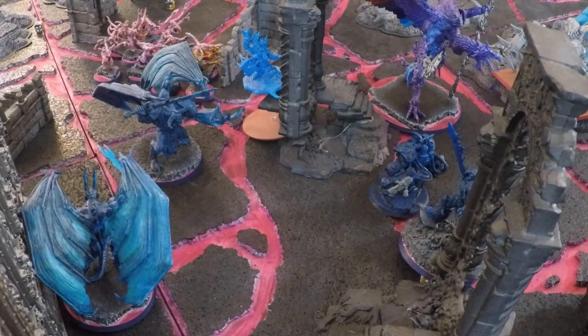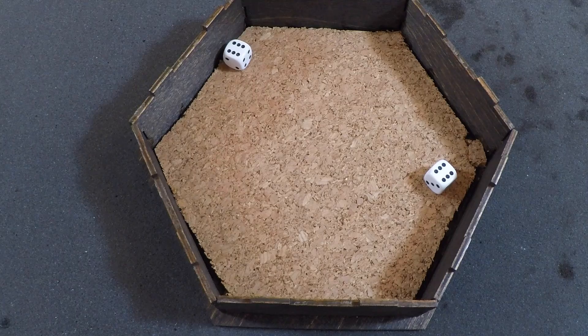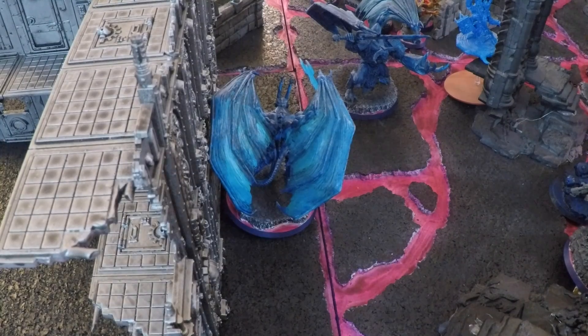One Daemon Prince attempts Smite (Warp Charge 5, no Smite Nerf) onto the 2 Assault Centurions — passes with 6; D3 mortal wounds, 3 — another Centurion removed; only the Assault Centurion Sergeant remains. That Daemon Prince then manifests Diabolic Strength (Warp Charge 6, passes with 9) onto another Daemon Prince. The second Daemon Prince attempts Warp Time (Warp Charge 6) onto himself — fails with 4 — does not go off. Then attempts Smite (Warp Charge 5) onto Gilamon — passes with 12 (Perils!); Perils does D3 mortal wounds to the caster — rolls 2; Daemon Prince falls from 8 to 6 wounds. But Smite (cast on 11+) does D6 mortal wounds to Gilamon — rolls 5; Rabout Gilamon falls from 9 starting wounds to 4.